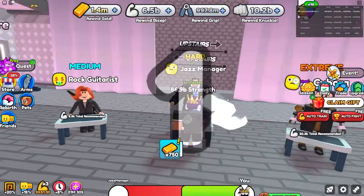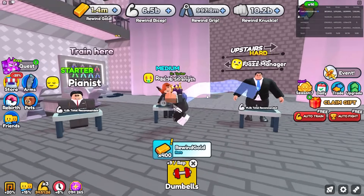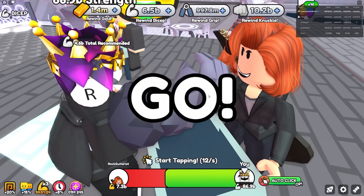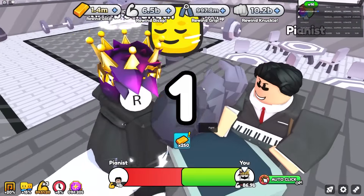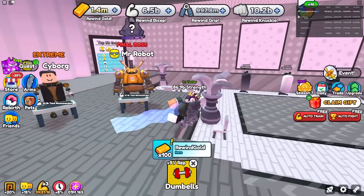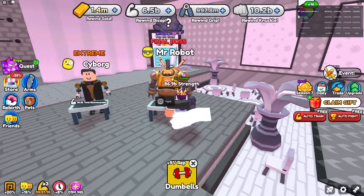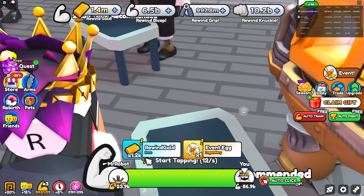We're gonna defeat all these guys — Cyborg defeated, Jazz Manager defeated easily. The Rock Guitarist gets defeated, and the Pianist gets out of here too. If you get a decent amount of gold you get 1,000 every time with Mr. Robot, which is not too bad, and you have a chance to get Best Friend Nine.